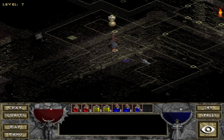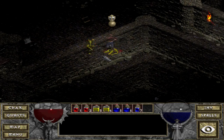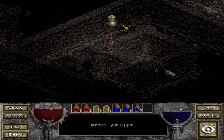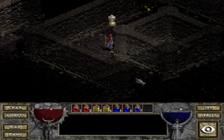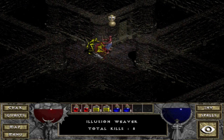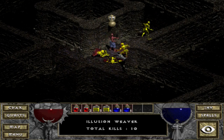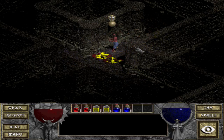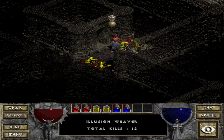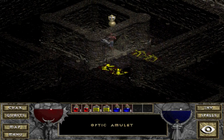So here is the Halls of the Blind — this is it here. If you didn't read that tome, you wouldn't be able to access it — this doorway would be blocked off until you read that tome. But we do have access to it, and there is the Optic Amulet. As you can see, a lot of these annoying enemies — they're called Illusion Weavers — the yellow ones that keep disappearing. There's quite a few of them in here, so you've just got to be a bit patient in taking care of them. I'm just going to run in and grab that amulet.